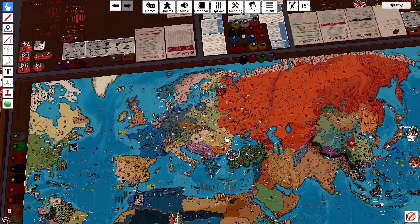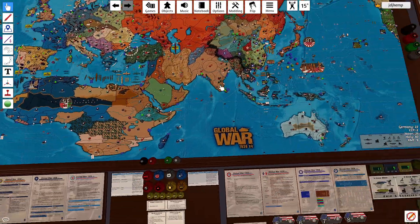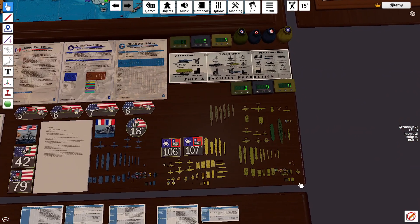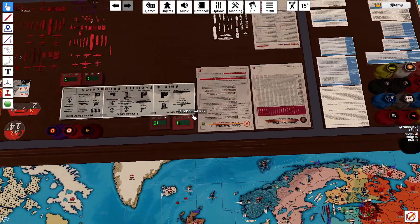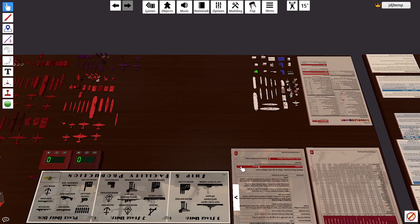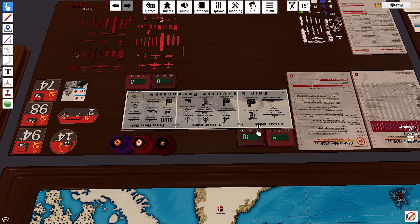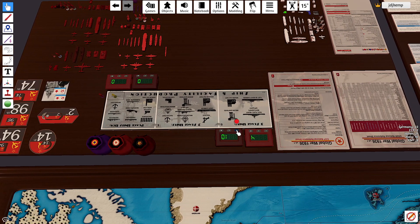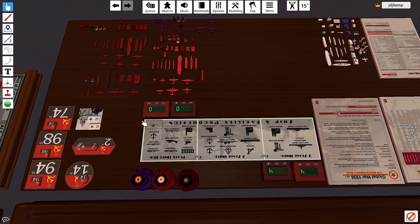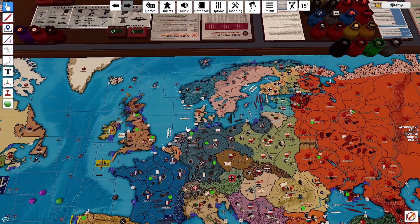The USSR is going to be leasing a militia upgrade to the KMT, and the KMT has generously allowed us to build a railroad into Chengdu. That is going to be spending six of our ten dollars, bringing us down to four. We will then be collecting six at the end of the turn which takes us back to ten. Those are going to be the only purchases.